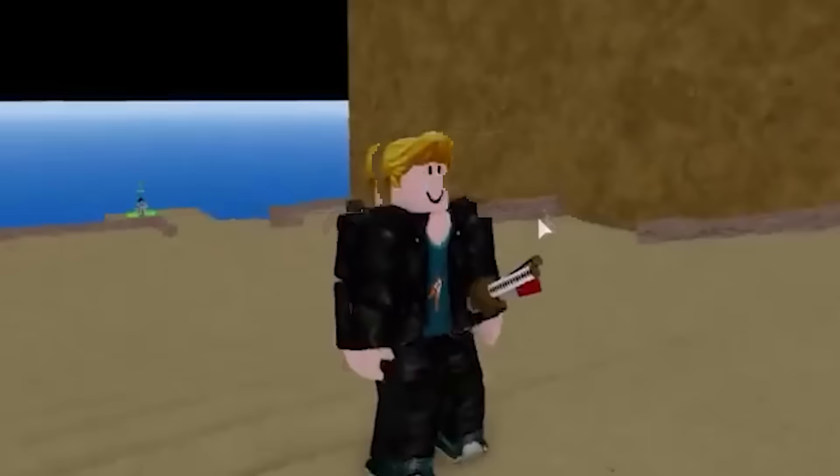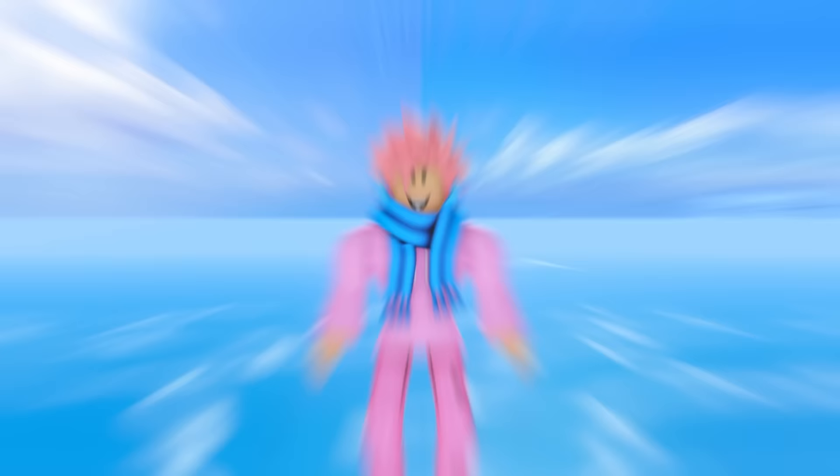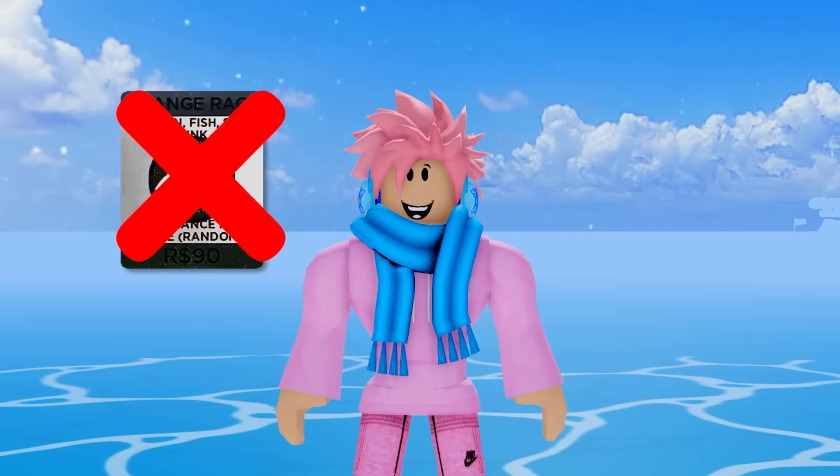The Human Race is one of the most popular races, and when people join the game they don't even notice that they're human, because you literally have no physical features. The way you can get the Human Race if you don't have it is by buying a Race Reroll from the Trot NPC for 3,000 fragments, but you can only do that once you get into the second sea. You can also buy a Race Reroll from the shop for 90 Robux — I don't recommend this one personally — or you can buy it from special events.